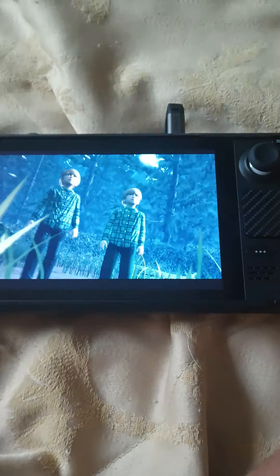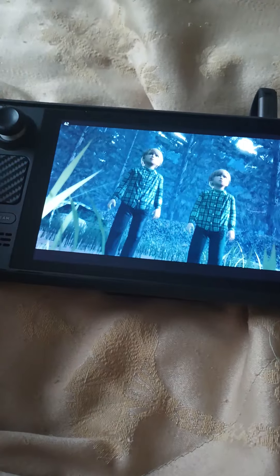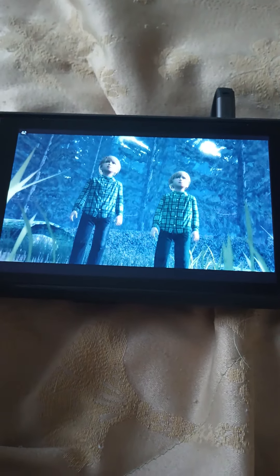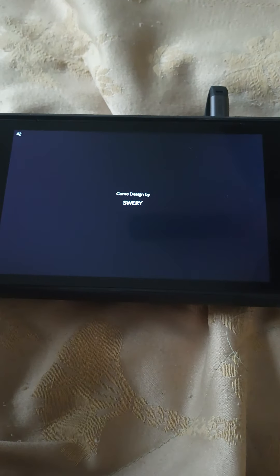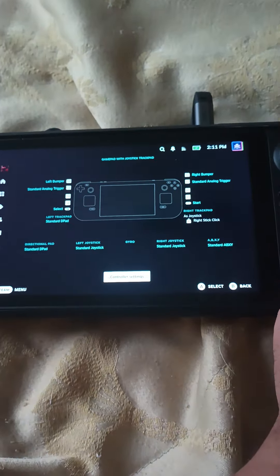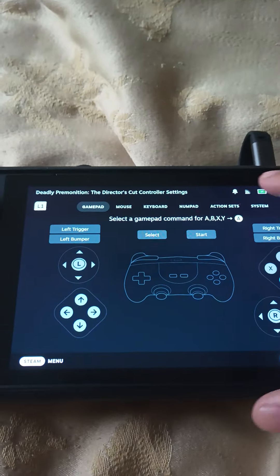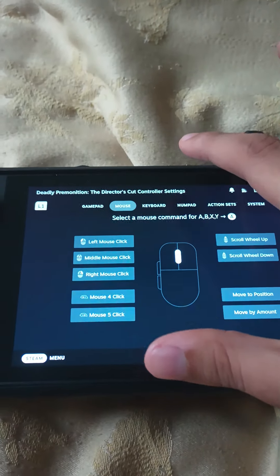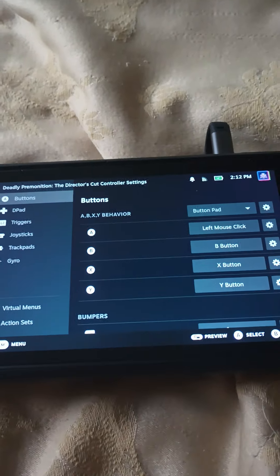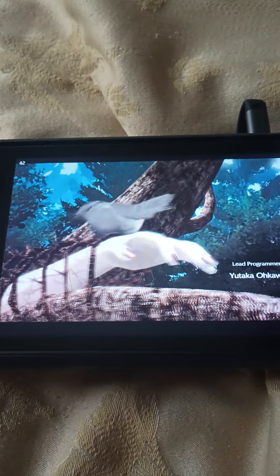I think the sound is supposed to be there, but let's skip ahead. Oh no, I can't skip. Don't tell me it's mouse and keyboard — it's mouse and keyboard, isn't it? Let's change the settings. Let's just use the A button as the mouse clicker. No, that didn't work. Unless the cutscene is unskippable.